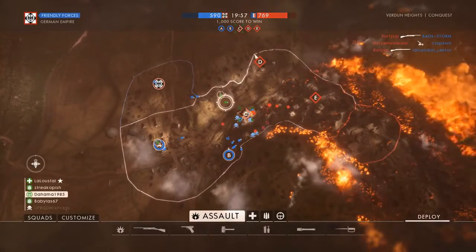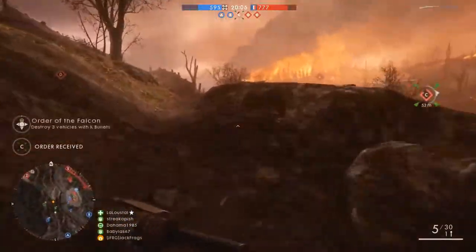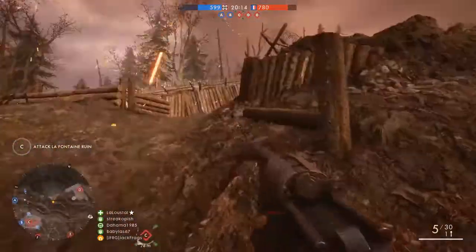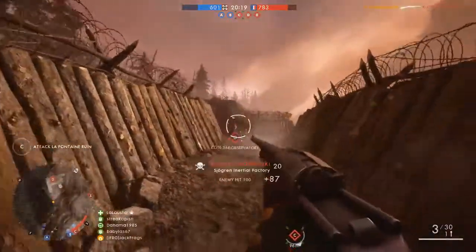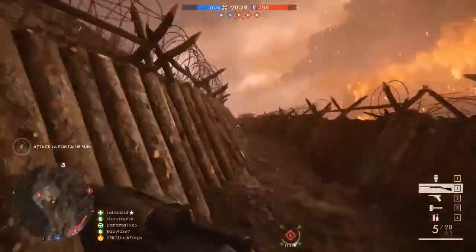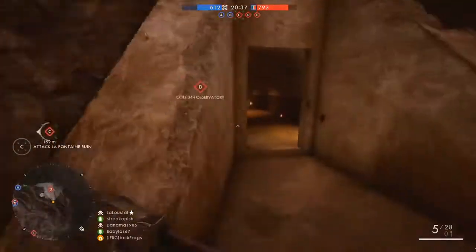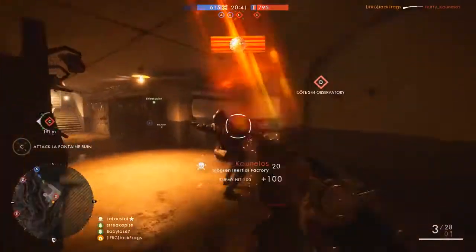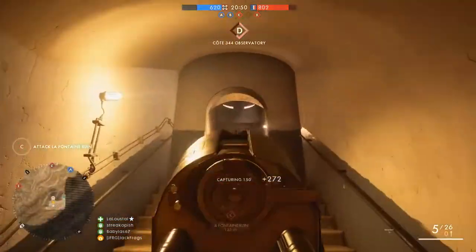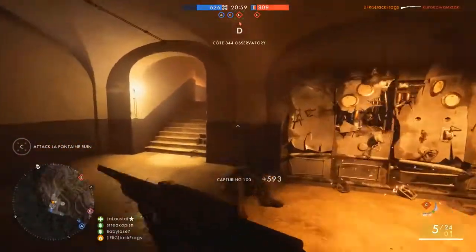They've done really well at controlling this area and the D flag is just burning points for them. That guy's probably been spotted — that's why he's ducking like that. I'll get up to D if we can. Make myself a harder target. There's a couple guys here. He was the only guy on the flag. I hate the way that the ribbons cover the flag like that, because I use that flag indicator that shows how many enemies are on the point compared to you — I use that all the time. But the ribbons actually cover it up, which is quite annoying.